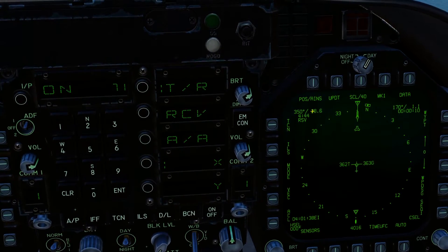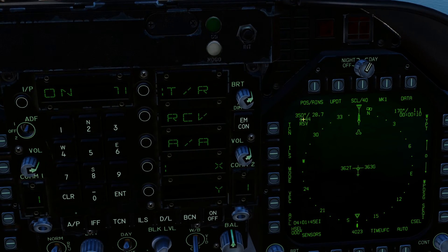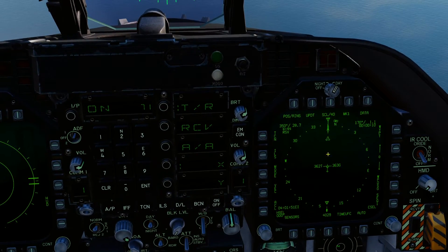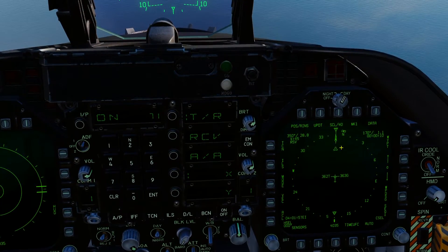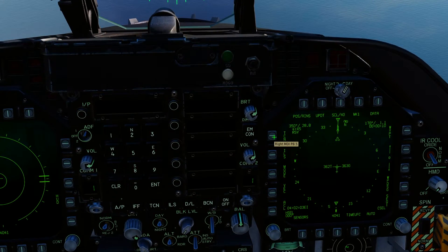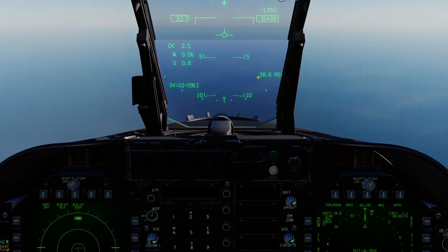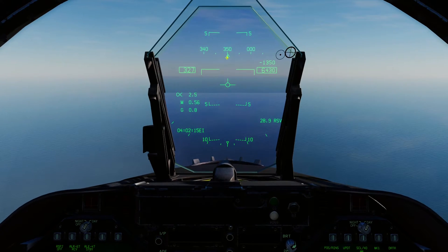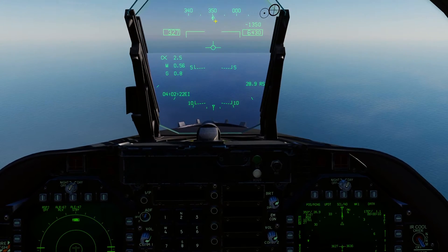We've got a bearing of 350, 28.6 nautical miles, and the TACAN callsign for the Roosevelt — RSV. That timer will start counting down once we're out of active pause, showing the time to reach the TACAN at your current airspeed. Now press the OSB button next to it to box TACAN. We've got 28.8 nautical miles to the Roosevelt on the HUD with a steering icon — a little notch. You're going to put your heading carrot in line with that.